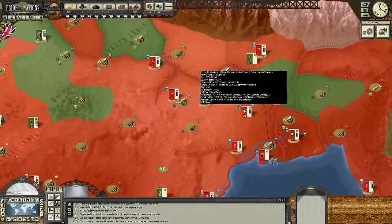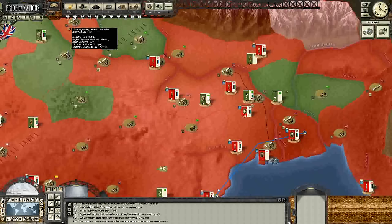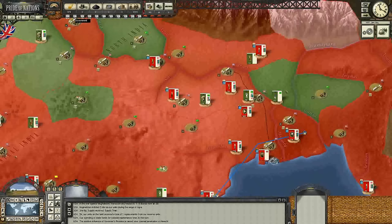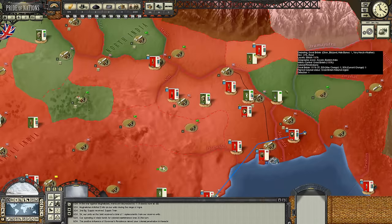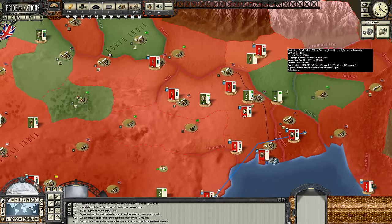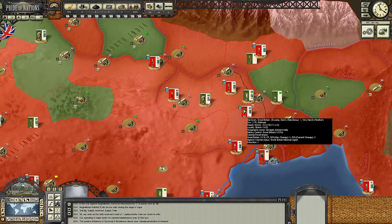Thank you so much for watching, guys. Take care and have an awesome day. And before you leave, let's see if we can't take a look at the casualties. So we've taken 5,800 Mughal prisoners. We've also killed 44,000 men from Mughalistan, but we have lost 36,000 ourselves. Well, let's take our hats off to those good men, and hope that we can crush this Indian mutiny very, very soon. Thank you for watching, my friends. Take care, and God bless the British Empire.